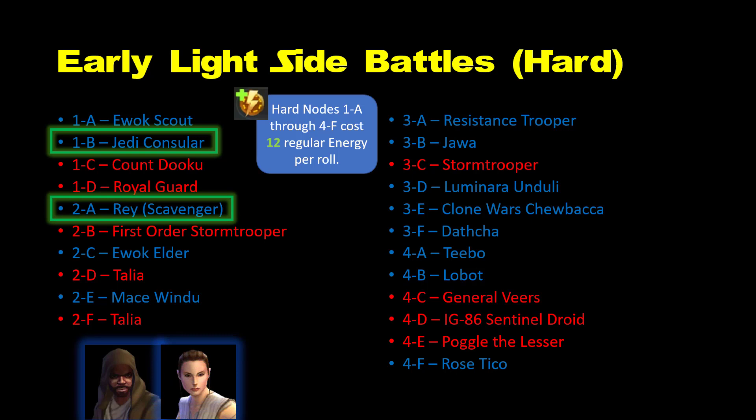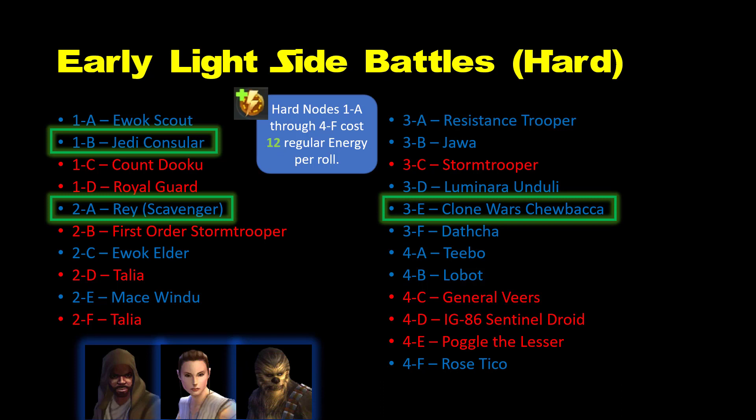Next we have Scavenger Rey, who is a damage dealing powerhouse. She has use throughout the game and has moderate squad arena viability. As a Resistance member, she can help with completing the speed mod challenges, and she will eventually be required to obtain Jedi Training Rey. She's a top pick for sure.